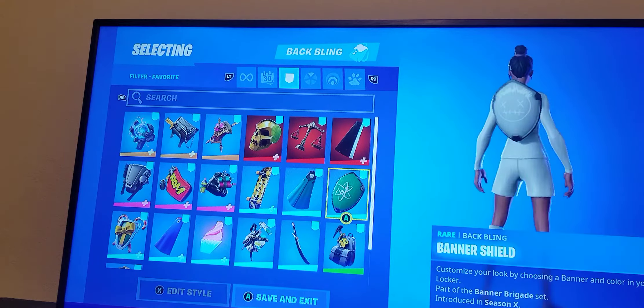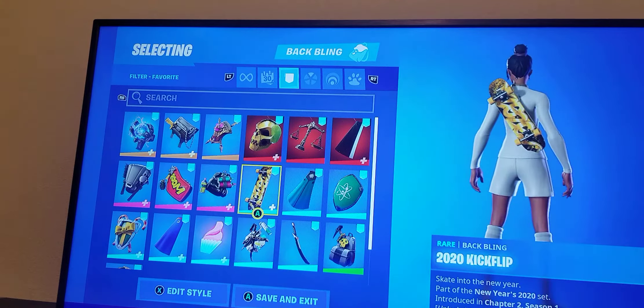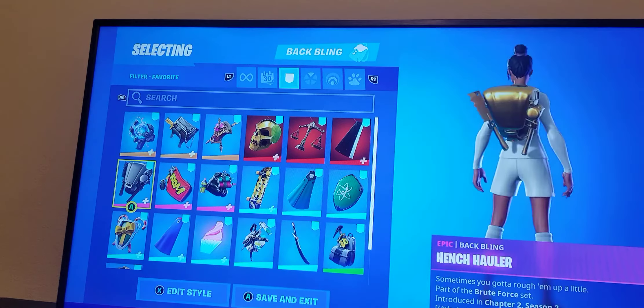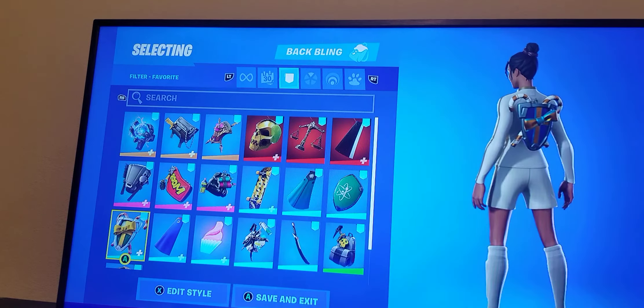Thor's Cloak, Banner Shield White Version, Banner Cake White Version, 2020 Kick Flip, Paint Pack Kabang Gold Style, Hinchhawla Gold Style, Elf Shield Blue and Gold Style.